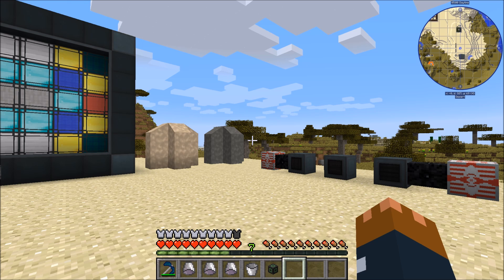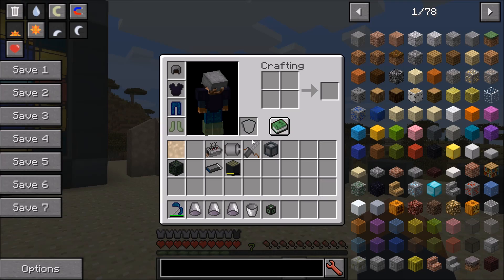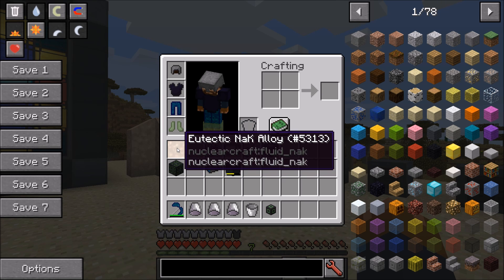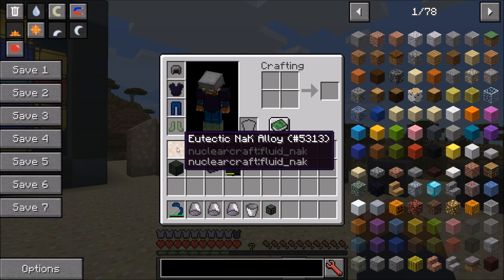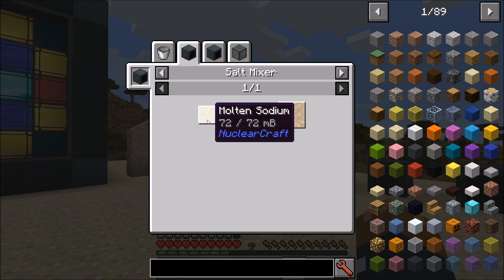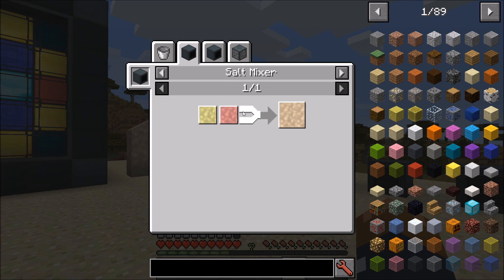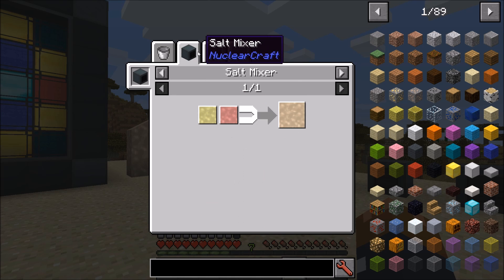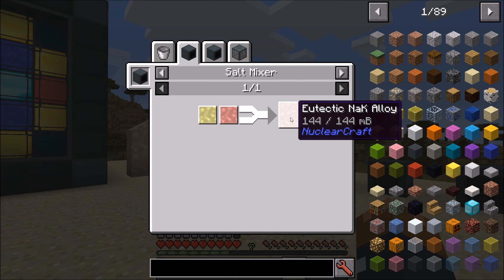There's been loads of updates for 2.10H and the place to start is with what's going to come up for molten salt reactors. Molten salt reactors are still not in the game — that's going to be in the next update. But you can see here that I've got some eutectic NAC alloy. This is going to be the base for the coolant, made with sodium and potassium, which isn't in the game yet but there will be a way to make it in 2.11.